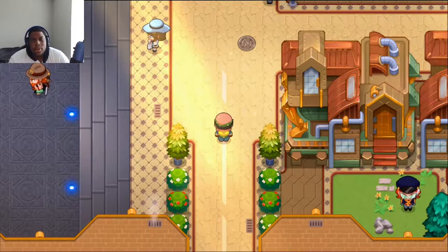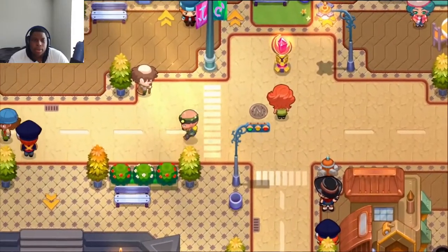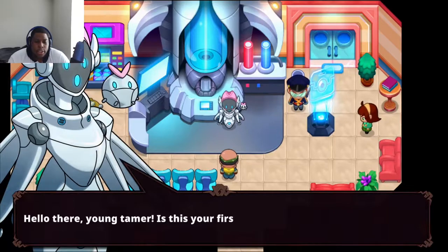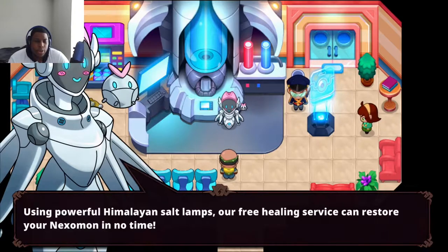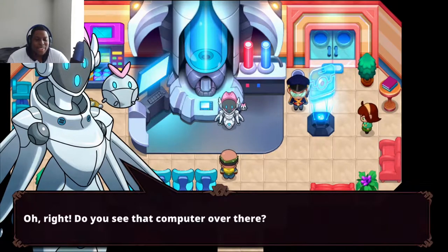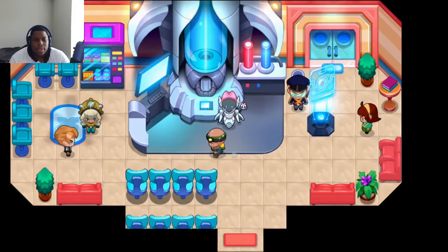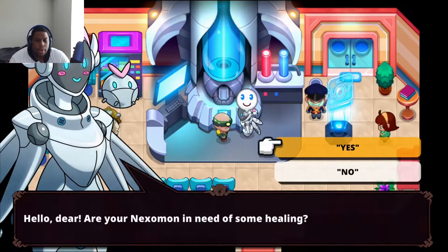We're back with more Nexomon Extinction, here at the town. Let me see if I can heal up my team for free before I get the badge. An NPC greets us: 'Hello young tamers, this is your first time here — using powerful Himalayan salt lamps, our free healing service can restore your Nexomon. Why don't you try healing?' There's also a storage console over there to deposit and withdraw your Nexomon.